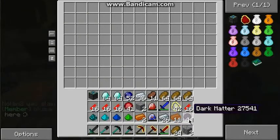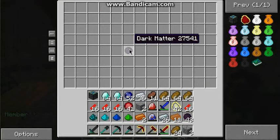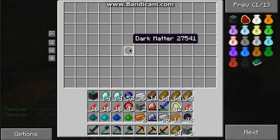Why not take one dark matter? I'll just put one dark matter right there. Now I'm going to ask Jeremiah to break the chest. So Jeremiah, break the chest. Alright, he broke it. Now I'm going to pick the dark matter up and just keep right-clicking in a slot. And as you can see, I'm getting items — I'm getting more of this dark matter.